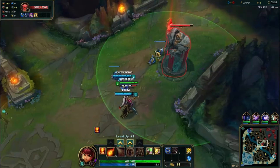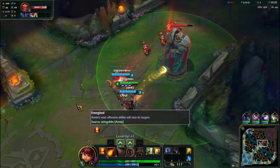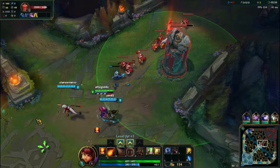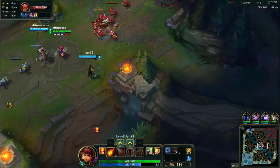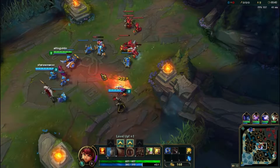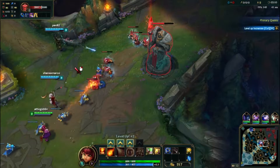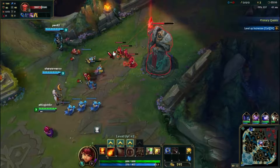I always fire my Incinerate too late. The problem with Annie is you need to watch your mana, because she doesn't have a refuel-y mana-y thingy like Elise does. I think this video might be a bit quicker than the last one because all the people are actually doing things.